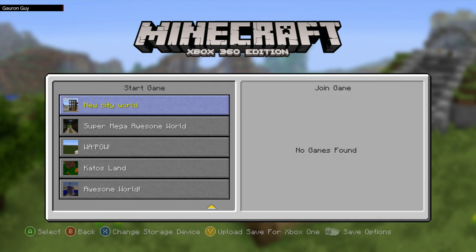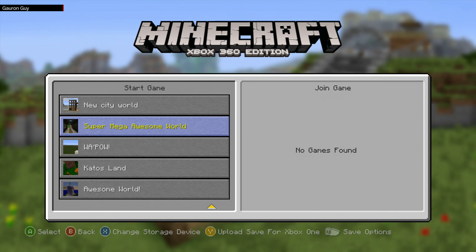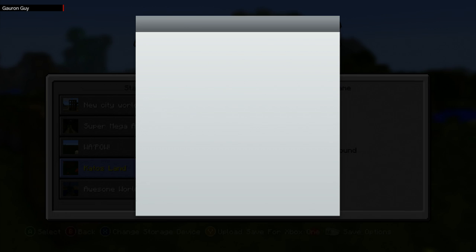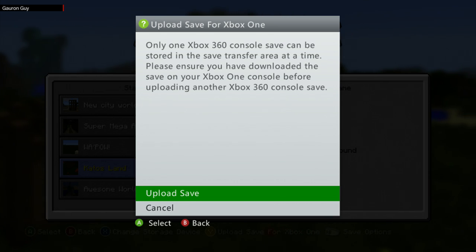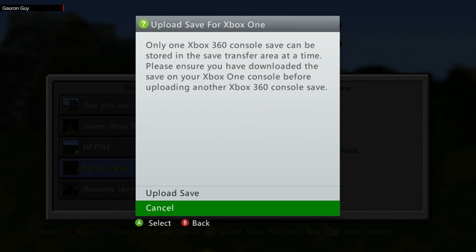As you can see we've still got the world there, but all the data has been uploaded to the Xbox One. If you go to another world now it comes up with the same message. However, I advise not uploading anything else until you've downloaded the content to your Xbox One games console.